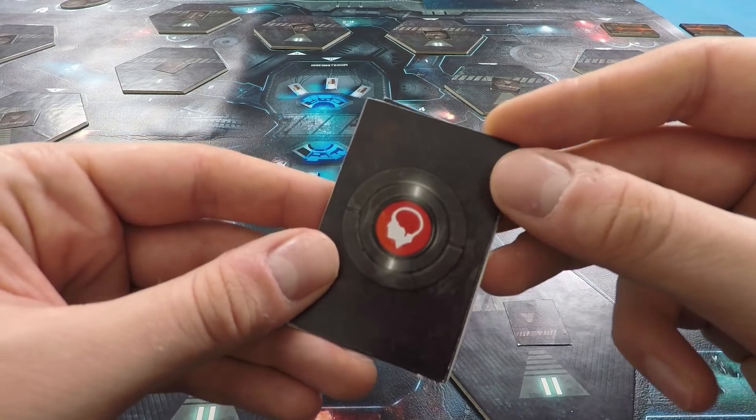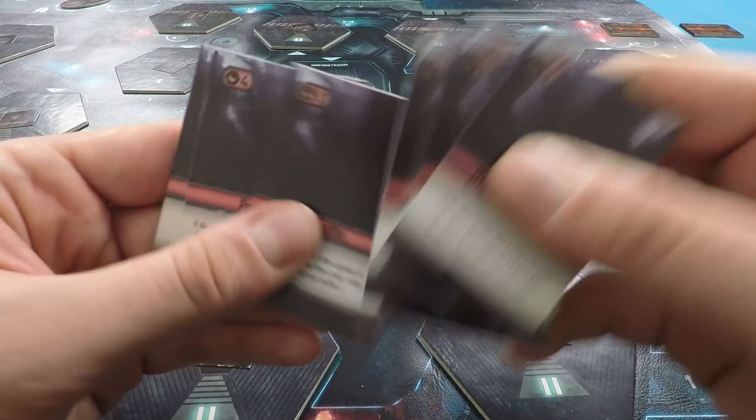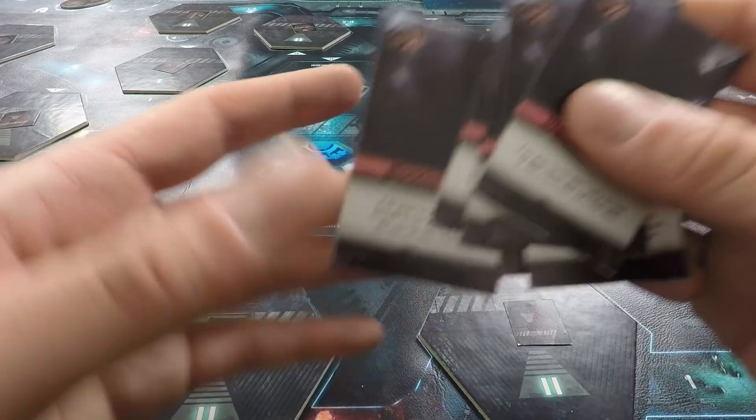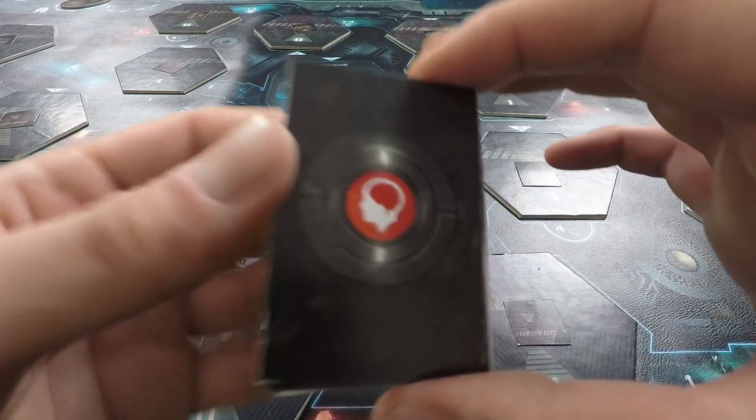I've got here these panic cards. When an alien appears, we might well panic, and these will determine what happens when we do panic. So we want to try and avoid that if possible as well.